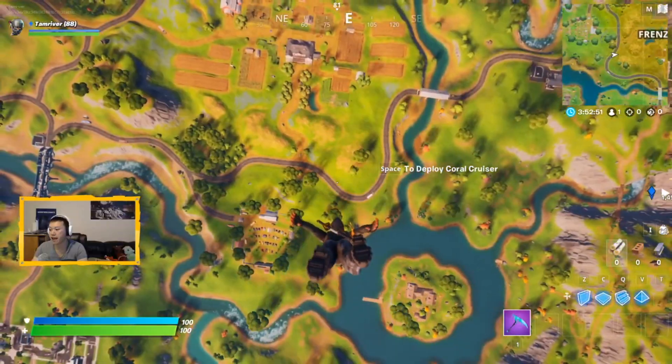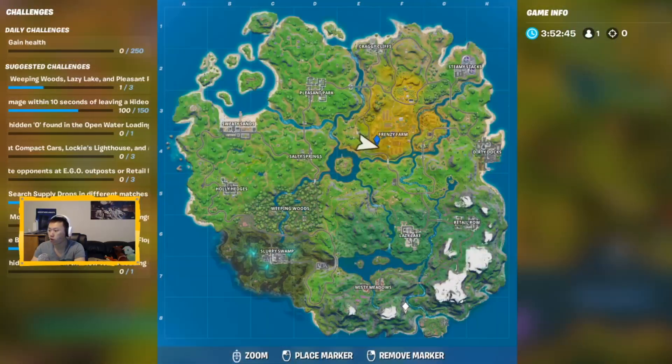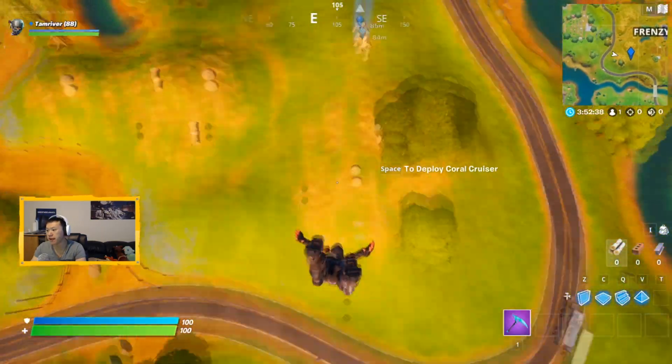And now for the Hay Man, we're gonna be landing right over Frenzy Farm. Easiest way to find him — he's right there, right in between Frenzy Farms and these two trees. You can see him standing right there. Big Hay Man.